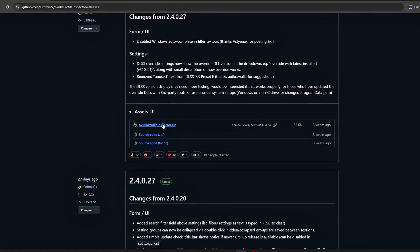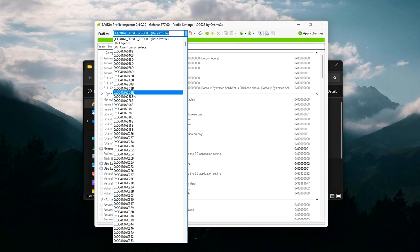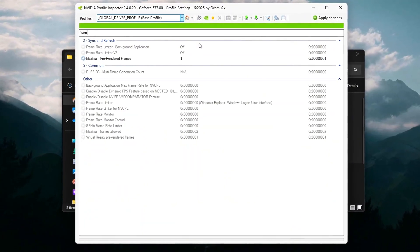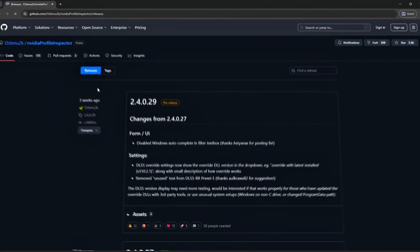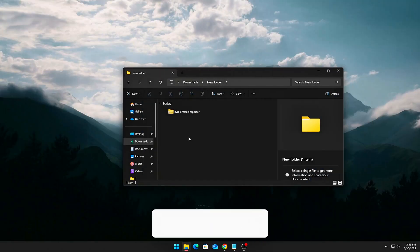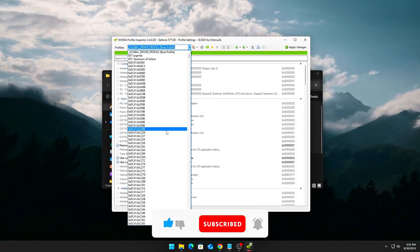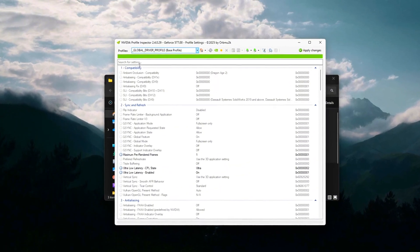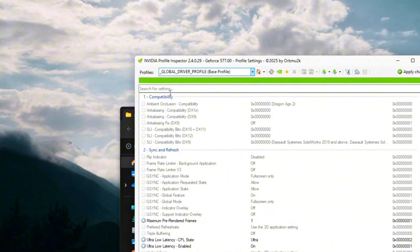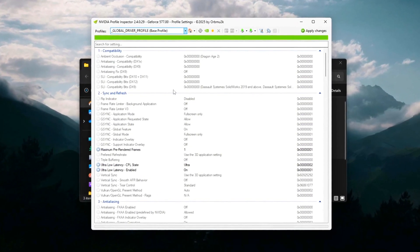Step 3: Unlock hidden GPU driver flags with Inspector CLI. NVIDIA hides advanced settings in their drivers that can help tweak buffering, scheduling, and v-sync timing to further reduce input lag and stutter. By forcing your GPU into true low-latency mode, you can get an even smoother experience, especially in fast-paced games. Download NVIDIA Profile Inspector — a free third-party tool that lets you access and modify hidden GPU settings. Open it and select the Global Driver Profile to apply changes across all games. Scroll through or search for the flags that control buffering, pre-rendered frames, and low-latency behavior.